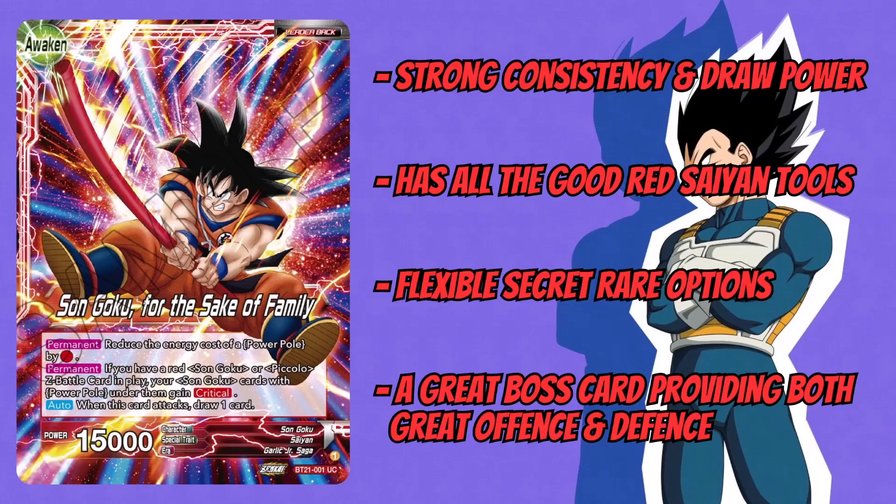Most of the Gokus you can play to put the Power Pole underneath have effects that provide searching, drawing, and great pressure. Since it's a red Saiyan leader, it has all the good red Saiyan tools as well — just like SS4 Gogeta, not only does it have its own archetype but it's got very good cards that work well with red Saiyans, like Imposing Prayers, Spring Out, and even the Vegeta secret rare.